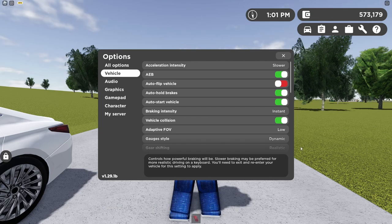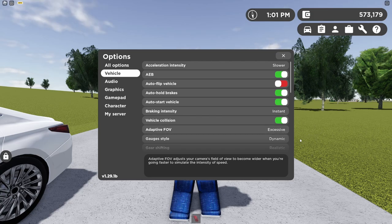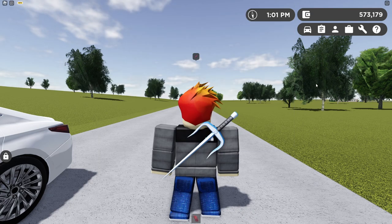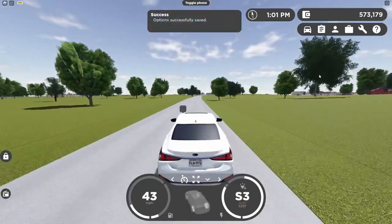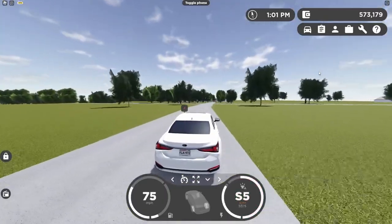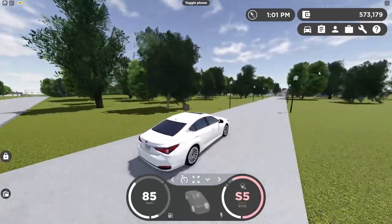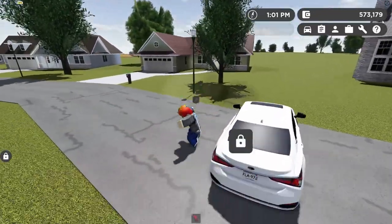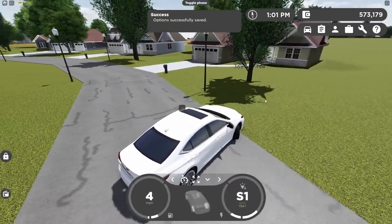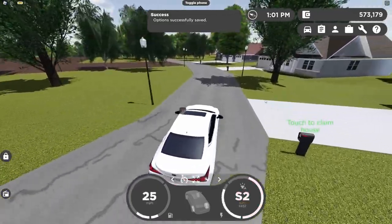The next option is adaptive FOV. The options available are low, medium, high, excessive, disabled, and subtle. I'd say low or subtle is pretty good. If I set it to high and hop into my car, I don't really notice a huge change — it's kind of annoying. Subtle is also pretty good. Let's check out excessive — this is probably the highest category.